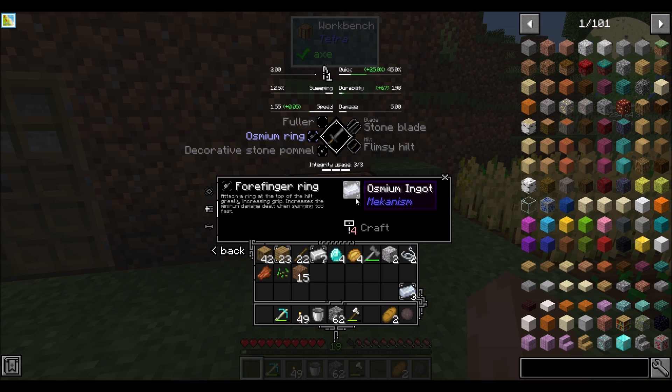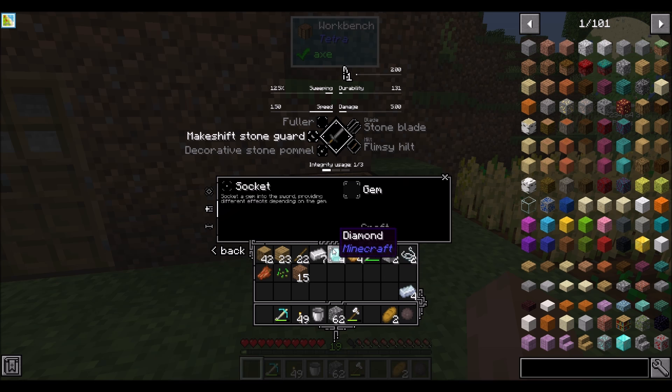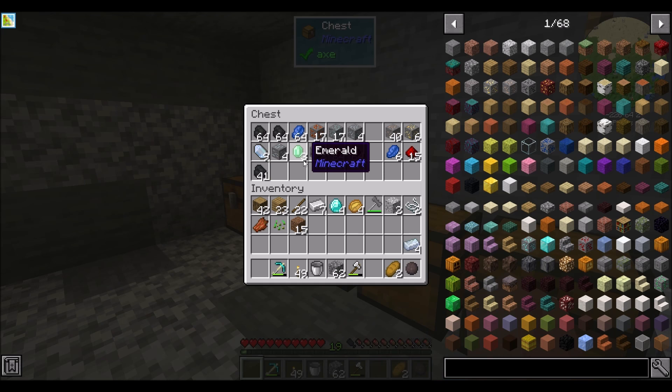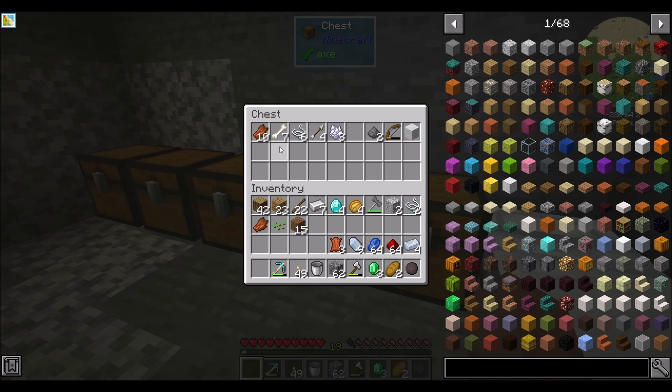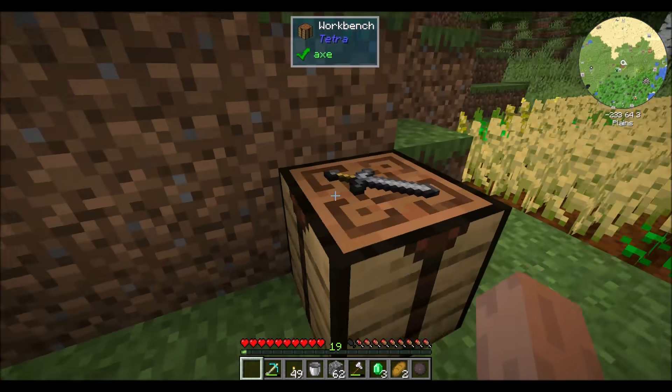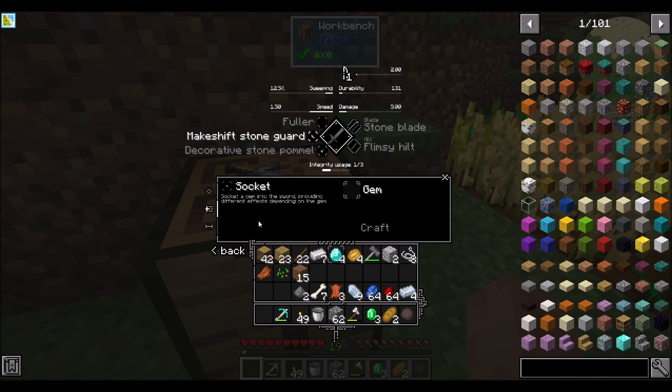Osmium requires a tier 4 hammer. Four-finger ring — I can socket gems. Lapis would add an experience thing. This adds crit chance. This adds straight up extra damage. I want to have an understanding of what this does. So let's make our stone blade a little bit better — is this a basic blade? I'm not sure what the difference between basic and heavy is.